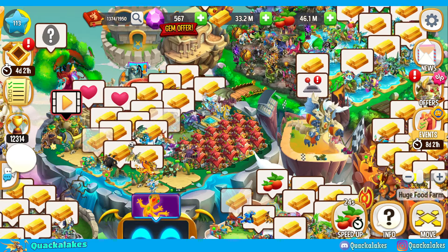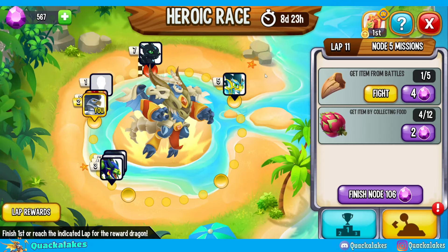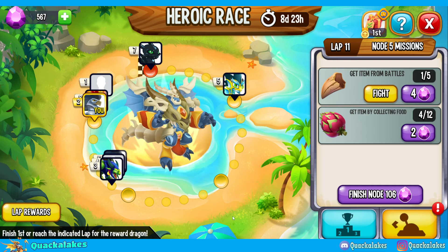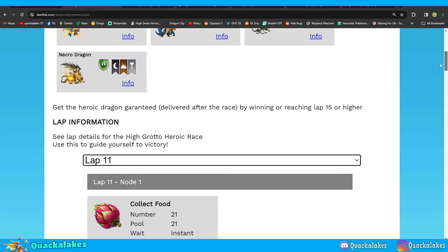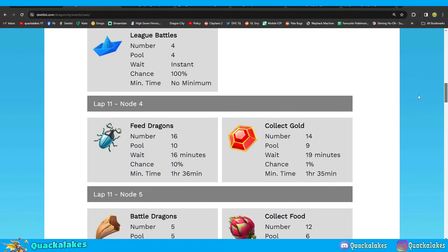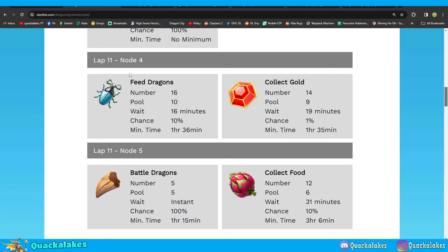It is a really weird race and they seem to be changing the heroic races every single time recently. It does keep us on our toes, and it means that you definitely need to be using DITLIST and DITLEP. They will be correct for the most part — they may have a couple of errors here and there, but they show you exactly how long things take. Lap 11 is just a repeat of a previous lap, so if you've already gotten to lap 11, just repeat what you've done in previous laps.